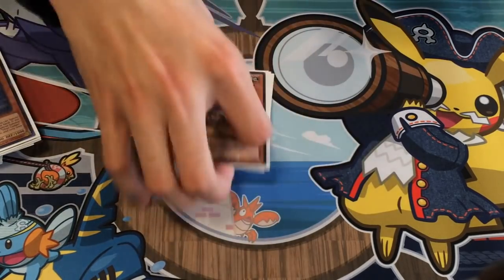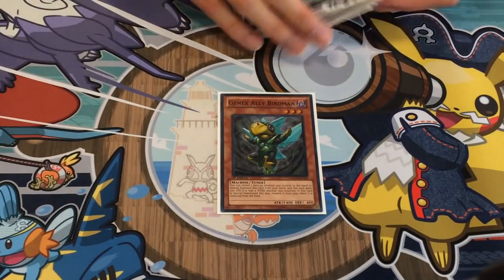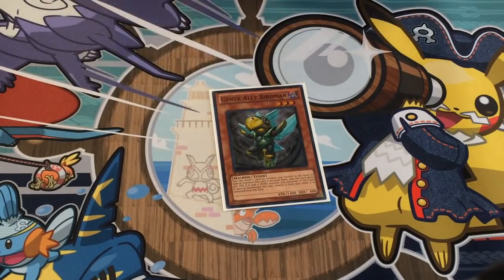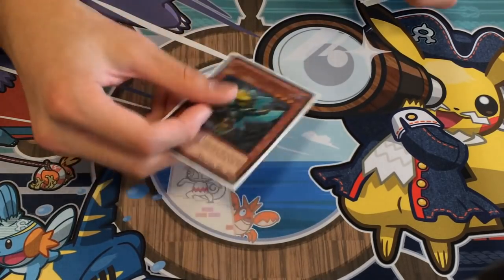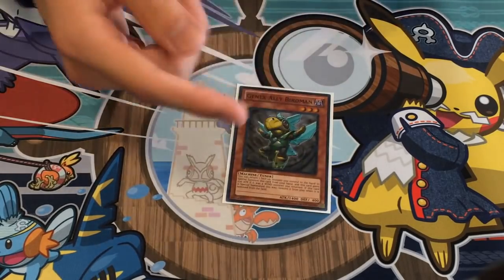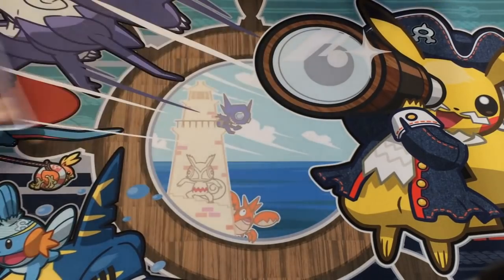To round off the monsters, we have one Birdman. Birdman is amazing in this deck because if you have Accelerator and a Gear Gear monster on the field, you can bounce Accelerator and special summon it again. Literally all you need is two Gear Gear monsters — one being Accelerator and the other being whatever — plus a Birdman, and you can make two synchros and a Stardust Dragon on board. That's usually exactly game or over 8,000 damage.